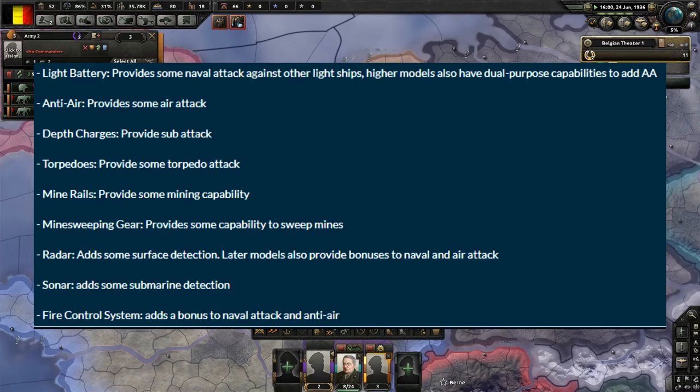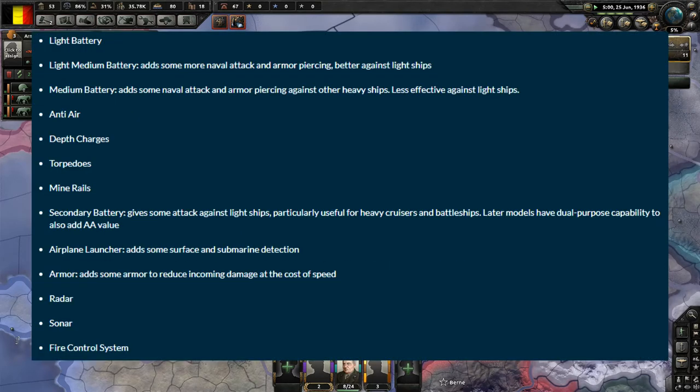Light hulls can have: light batteries providing naval attack against other light ships; higher chip modules with dual-purpose AA capabilities; depth charges for anti-submarine work; torpedoes; mine rails for laying mines; minesweeping gear; radar; sonar; and fire control systems. Cruisers have light battery, a light-medium battery which is better at naval attack and armor penetrating against light ships, a medium battery which is more naval attack and armor piercing against heavy ships but less effective against light ships, AA, depth charges, torpedoes, mine rails, and secondary batteries giving some attack against light ships — particularly useful for heavy cruisers and battleships.